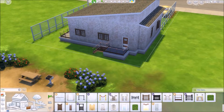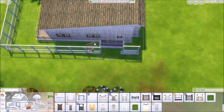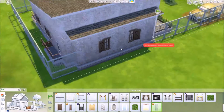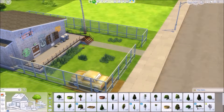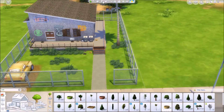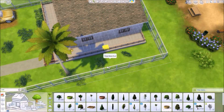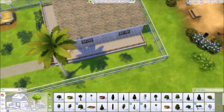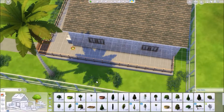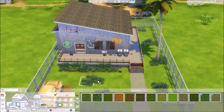I tried to make it seem a bit dodgy by putting a barbed wire fence — like a prison fence — around it, and just a lot of overgrown grass. So it's not perfect, it's not neat or pristine. My dog is barking outside, sorry if you can hear that! I just tried to make it look a bit run down.